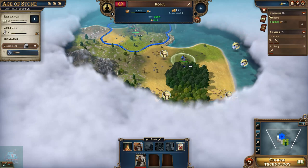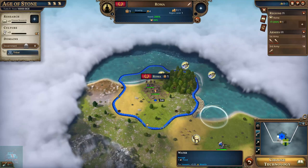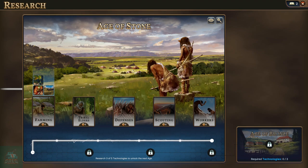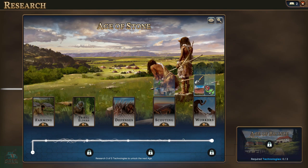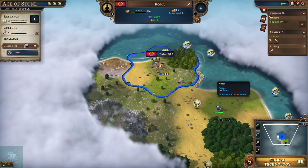Looks like we've got a bunch of fish, some deer, some game, more game down here. Looks like some hills and mountains - might be good for mining. Let's go ahead and choose our first technology. We've got a few options: farming, defenses, tribal elders, scouting, and workers. Let me hop back out and see what we're looking at. Tundra. Farming would probably be the best technology for our current map.